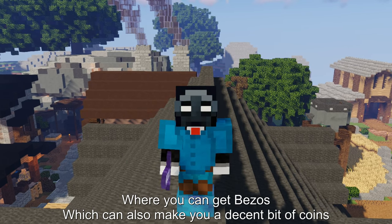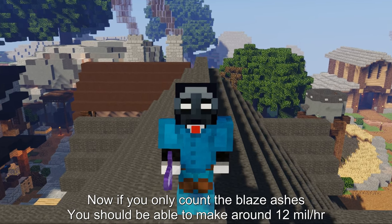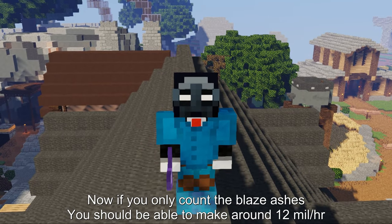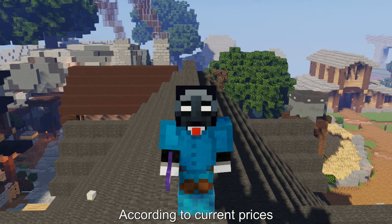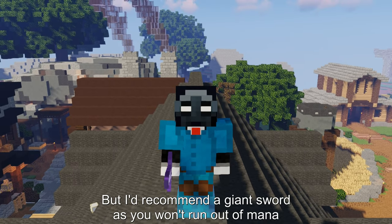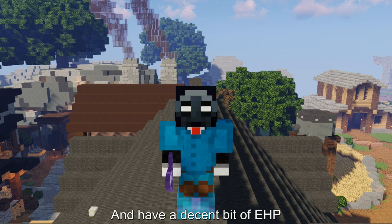If you can't deal a lot of damage then you could farm in the Stronghold as well, where you can get bezos which can also make you a decent bit of coins. If you only count the blaze ashes you should be able to make around 12 mil per hour at current prices, if you're grinding using a Hype. But I'd recommend using a Giant Sword as you won't run out of mana and you'll have a decent bit of EHP.